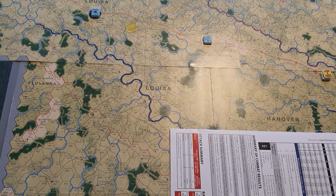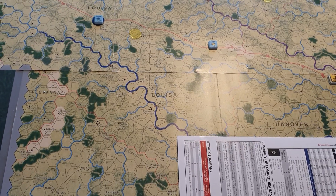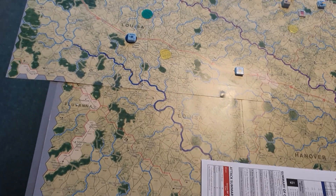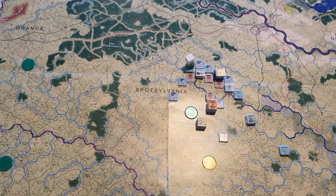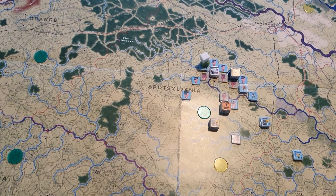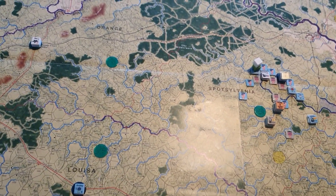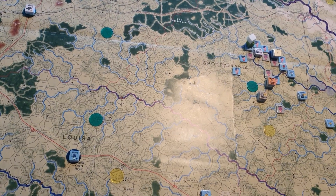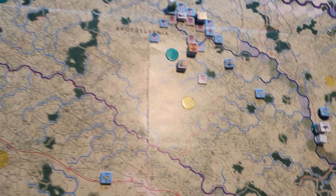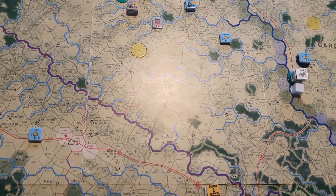You've also got the command postures for the Shenandoah and the Bermuda Hundred fronts to redo in the strategic phase. The Confederates still need to be careful they don't get completely surrounded and bagged at Spotsylvania — Union units are getting close to their supply depots here, and if those supply lines are severed, they'll have to retreat anyway.